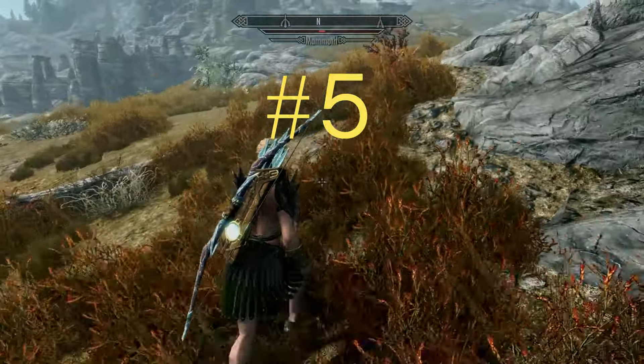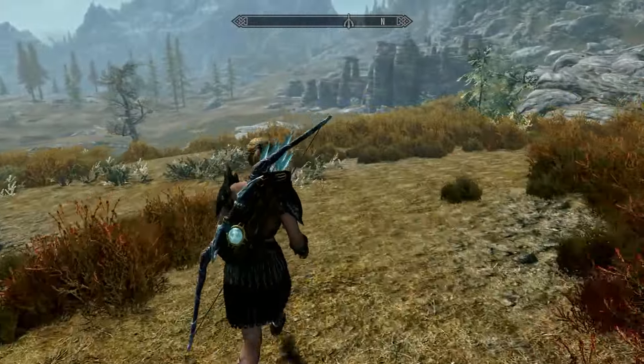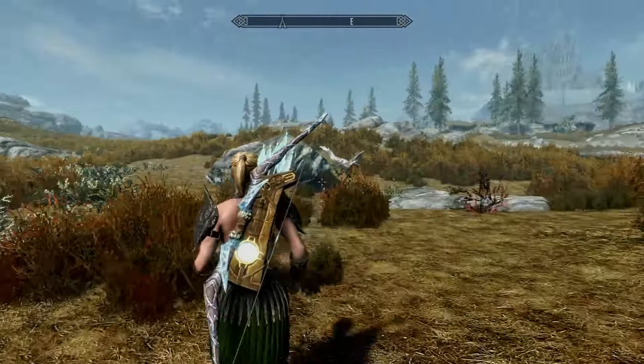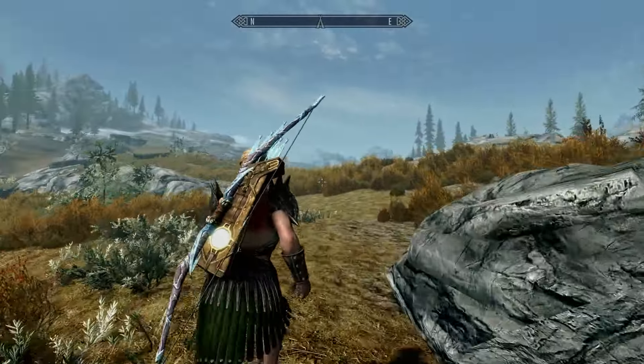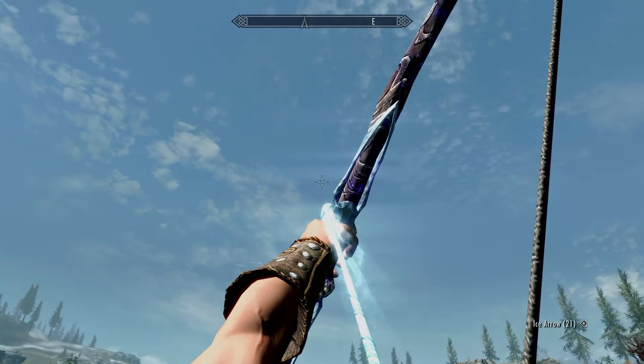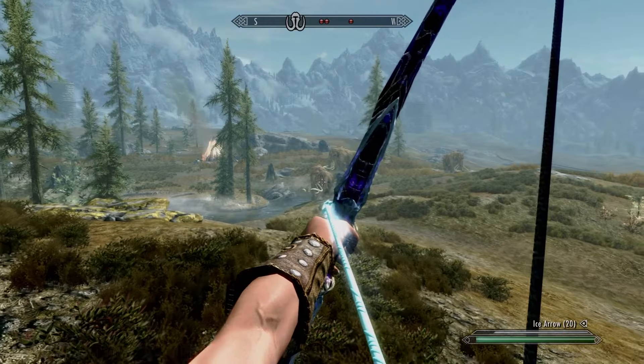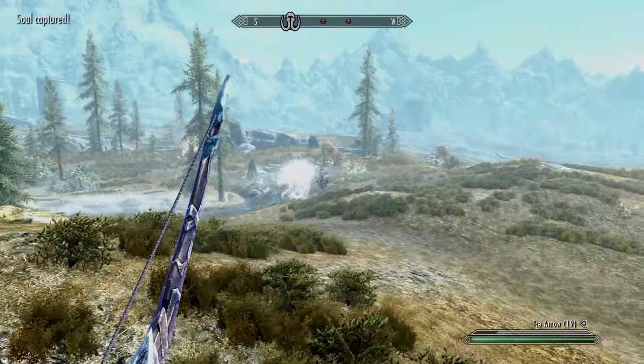Number 5 on the ranked arrow list is Ice. I'm not gonna lie, the quiver kind of bothers me a little bit. I don't know what it is, but when I turn out the lights and close my eyes, I can still see it. But look at that arrow — it's like a comet. Not only that, the ice damage really packs a punch.